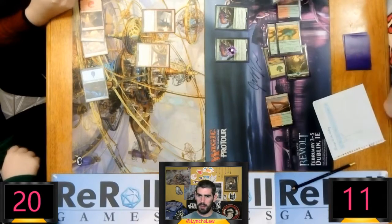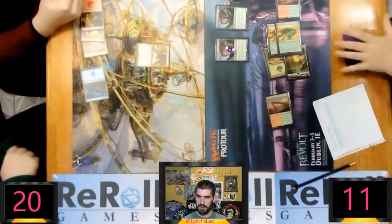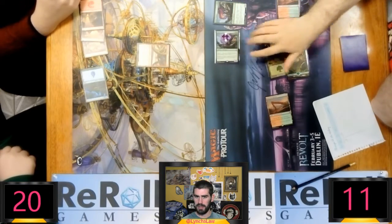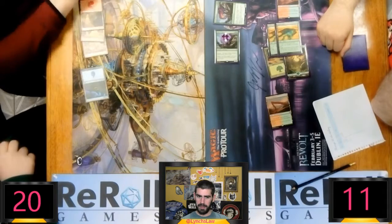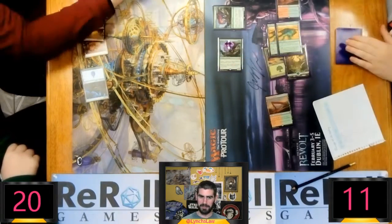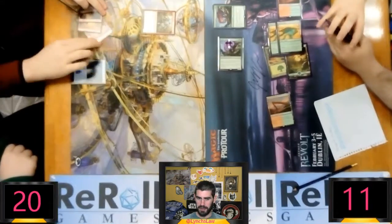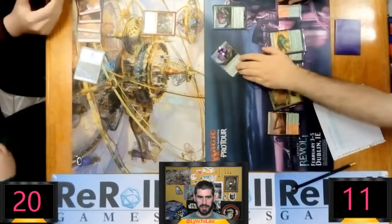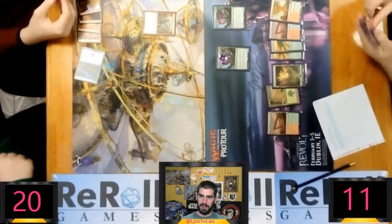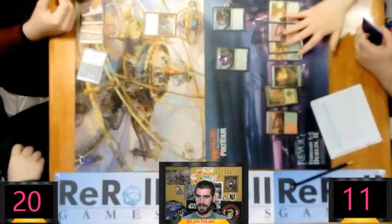And then he's going to play a second Savage Stomp, and he should draw a card off that — unless it deals damage rather than fights, then he wouldn't. But I think it's fight. This is what happens. To get out of this, the opponent would need to play Arid Devastation, but I think that card costs six mana and I only see five. There's a Rootbound Crag coming into play late in the game, and Connor is playing his third Savage Stomp here. So this is just outrageous.